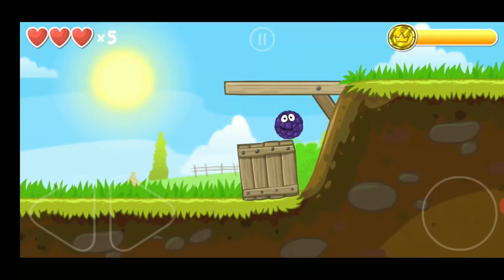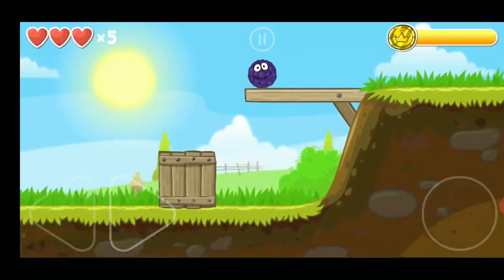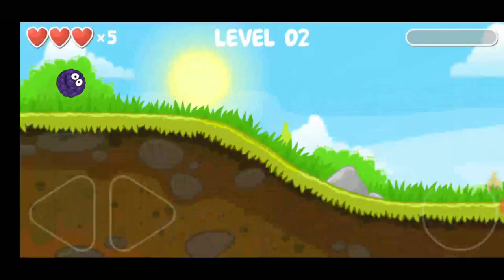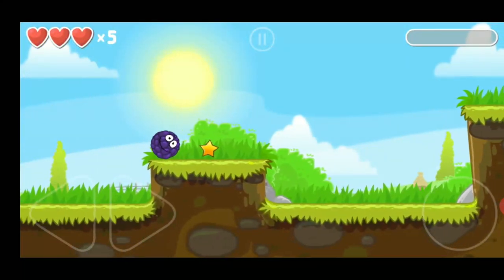Press the right button and jump on the box, collect the star, and push the box towards your left. Jump on the box and jump on the platform, and you can finish your level. This is level two, which is also quite easy.